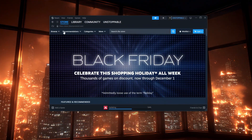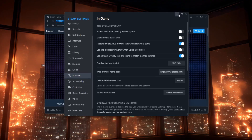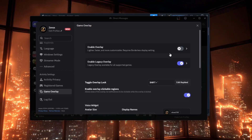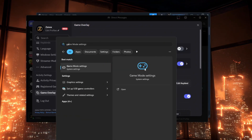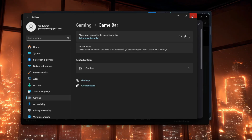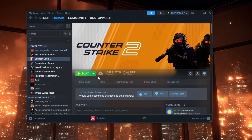Next, turn off overlays that draw on top of your game because they can add delay. In Steam, open Steam Settings, go to In-Game, and uncheck Enable the Steam Overlay while in-game. In Discord, open User Settings, go to Game Overlay, and turn off Enable In-Game Overlay. If you use NVIDIA GeForce Experience, open it, click the gear icon, and switch In-Game Overlay to off. On Windows, also disable Xbox overlays by pressing the Windows key, searching for Xbox Game Bar, opening it, and turning the toggle off. After closing extra background programs and disabling these overlays, start CS2 and play. With fewer apps competing for CPU, GPU, and network resources, and no overlays hooking into the game, input usually feels a bit cleaner and more responsive.